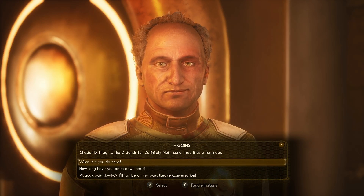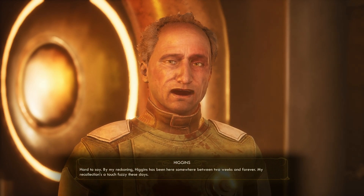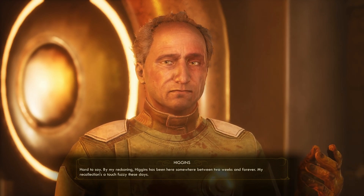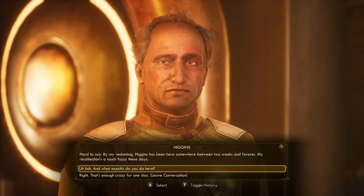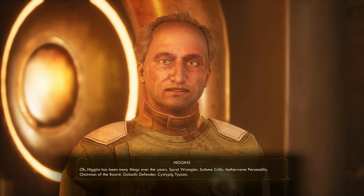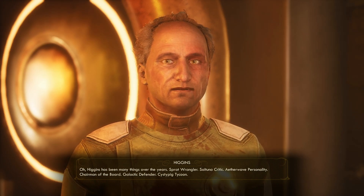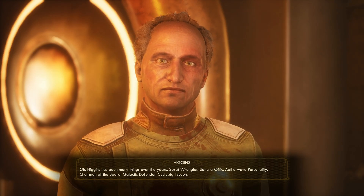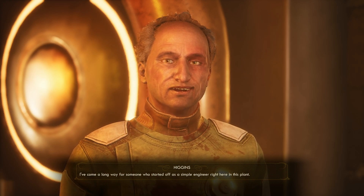Yeah, that sounds very sane of you. How long have you been down here, bud? Hard to say. By my reckoning, Higgins has been here somewhere between two weeks and forever. Oh, you're talking in the third person. That's great. What do you do here? Higgins has been many things over the years: Sprat Wrangler, Saltuna Critic, Aetherwave Personality, Chairman of the Board, Galactic Defender, Sistipig Tycoon. What is Sistipig? I've been a long way for someone who started off as a simple engineer right here in this plant.